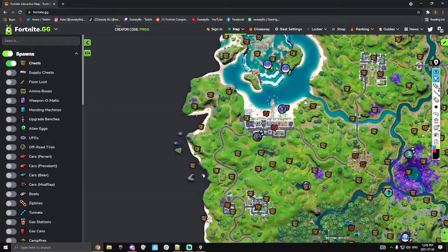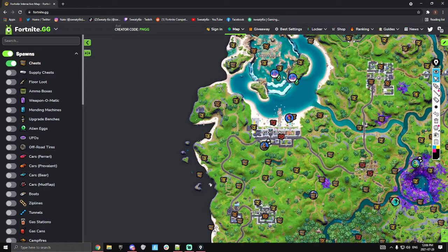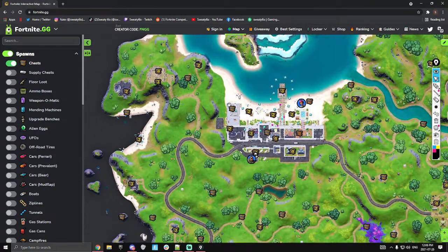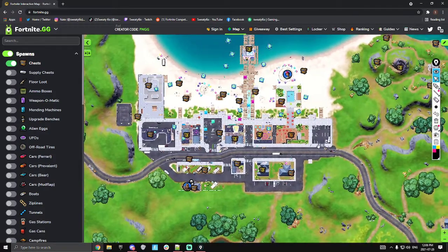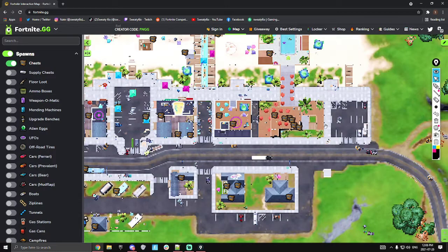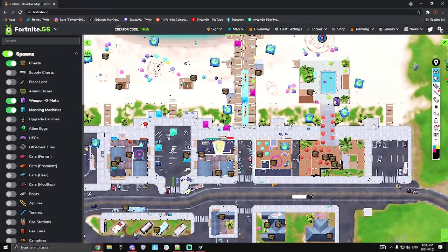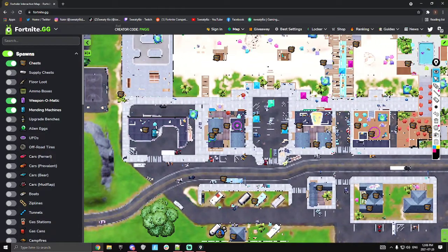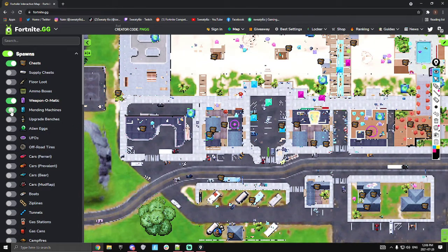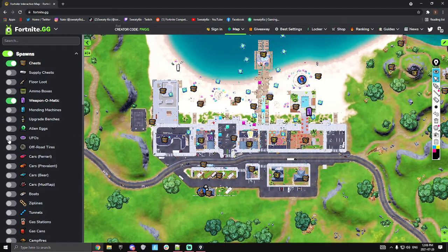Believer has a ton of chests - we have 32, 35, 36... 36 chests in Believer. Plus there are two fly chests here that aren't on fortnight.gg. There are also two here which include a fast car or CIA car, whatever you want to call it. Other than that, we have vending machines - a Weapo-matic over here that can have a blue pump or any weapon.